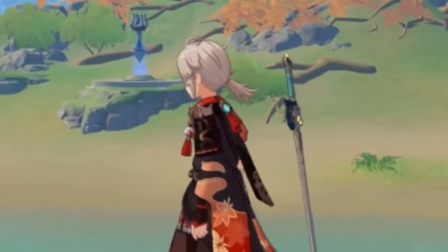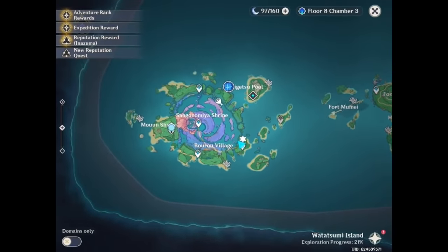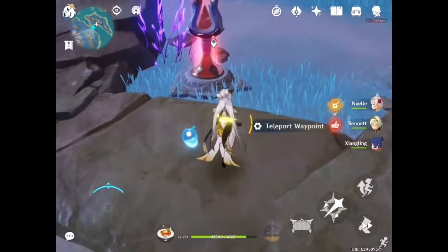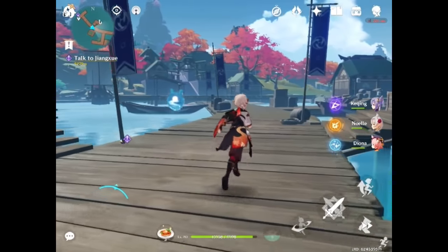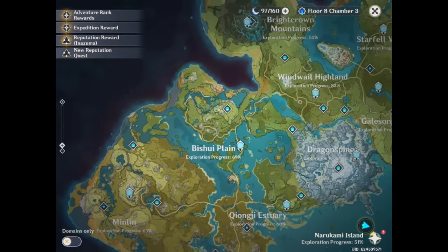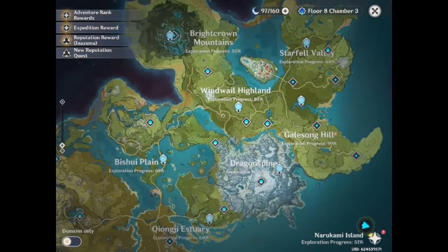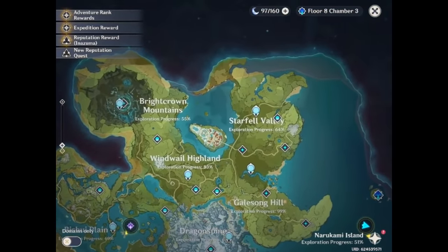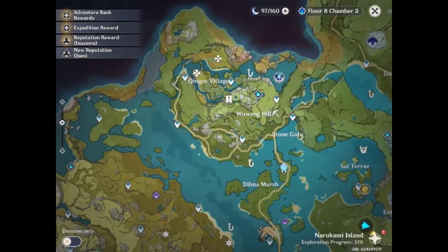In order to speedrun primogems, you still need to know the where, what, and how of exploration. For Tuna, where was pretty straightforward. Version 2.1 released the new areas Watatsumi and Seirai, which is where most, if not all, of his exploring took place. New areas are always great because waypoints give you additional primogems when activated for the first time. It's also going to be much easier to find new treasure. I would recommend opening your map, zooming all the way out, and scanning for areas that are less than 80% explored. As a general rule of thumb, I would personally recommend exploring Dragon Spine first, then Inazuma, then Liyue, then Mondstadt last.